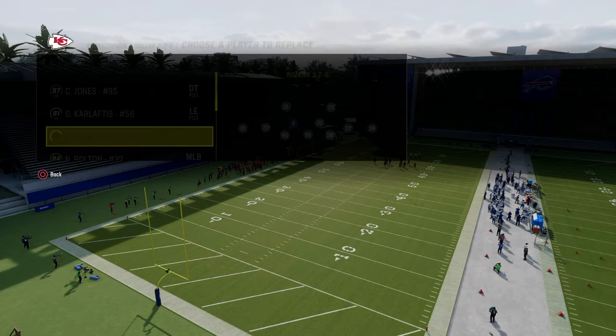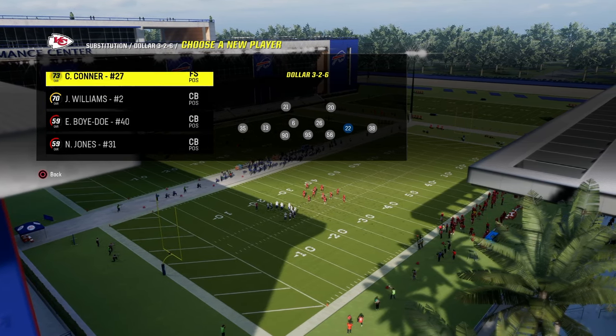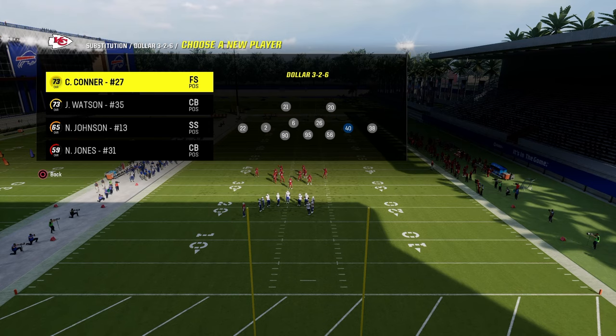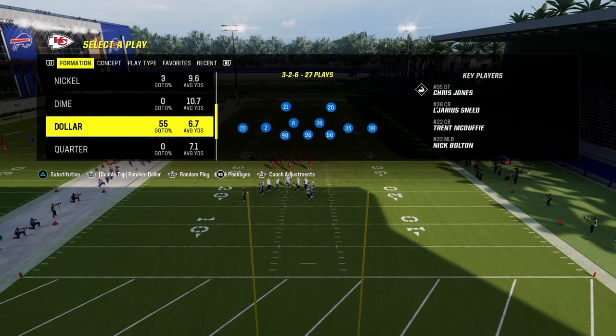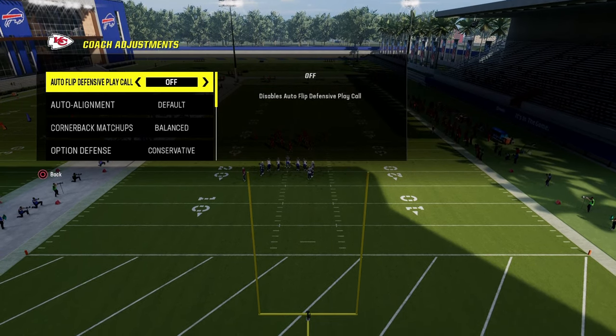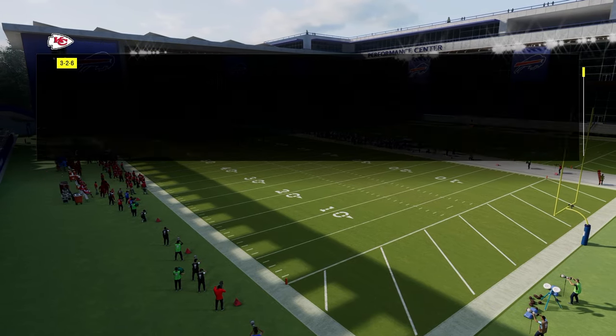What you want to do is have the best man coverage corners that you can have. You want bottlenecks, you want universal coverage, you want the best possible man-to-man coverage cornerbacks. That is super important for this. We're in the Chiefs playbook, auto-flip off, option defense conservative, and then zone coverage on match.